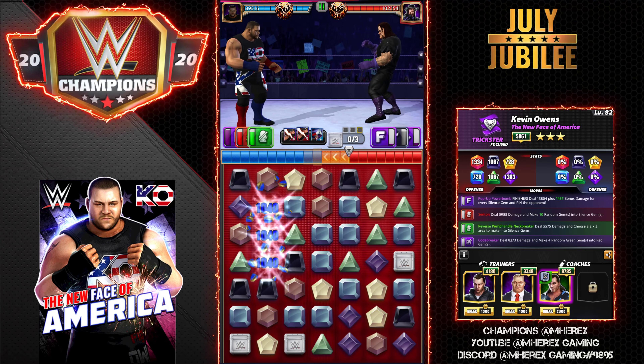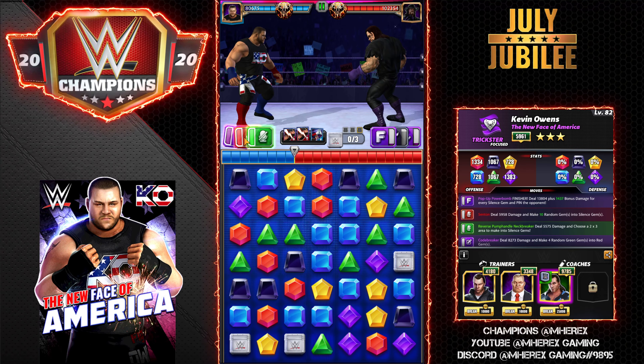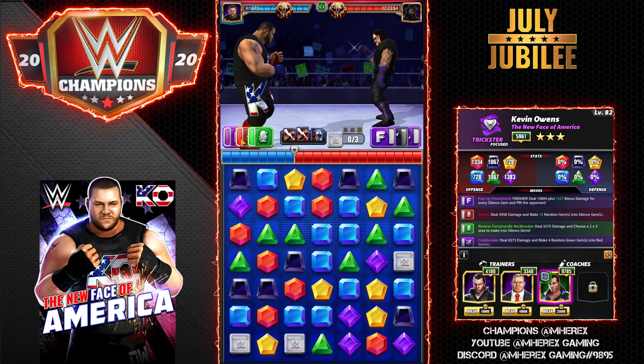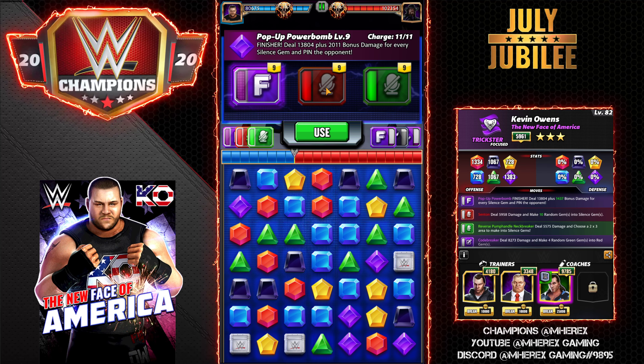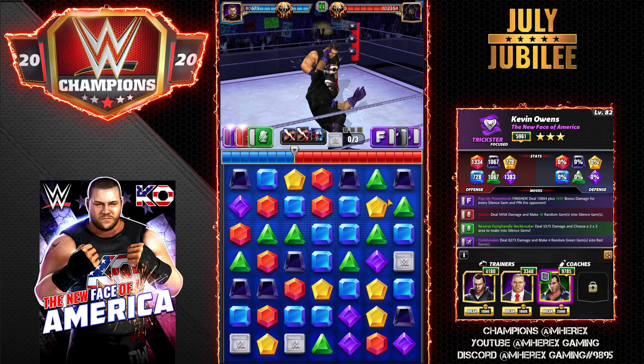Next turn everything's going to be ready to go with tour perks. His sub is going to be ready — if his sub wasn't ready, I would do the red move and do a three-red match and throw another ten silence gems out next turn. But because the sub's ready, he's going to drain me, so may as well go for the win right here.